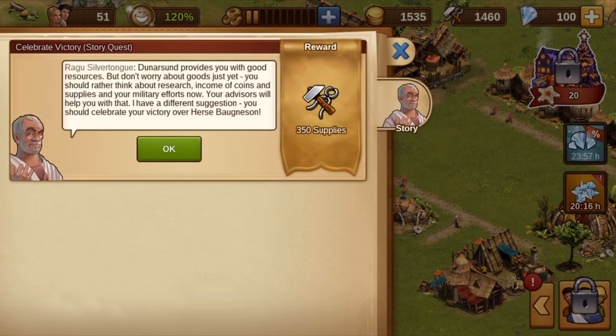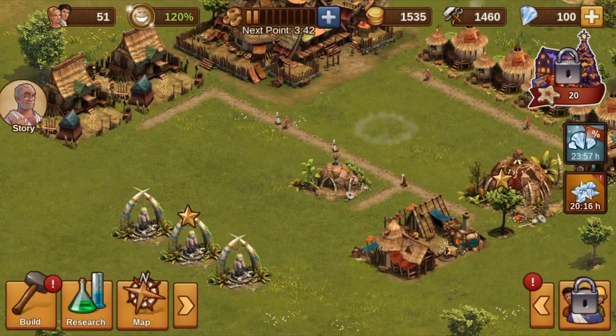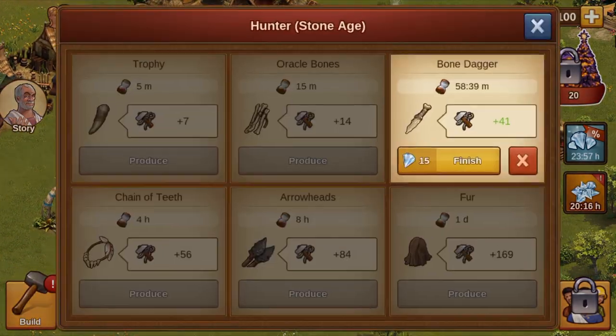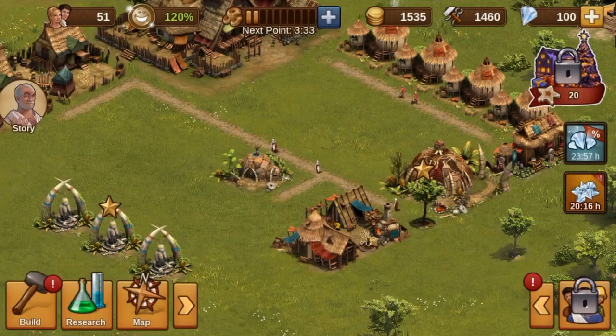Next, our hunter should deliver a trophy. We have already fulfilled the second part of that quest, making the population enthusiastic. We cancel the ongoing production of the hunter and let him start a 5-minute production — the demanded trophy — instead.